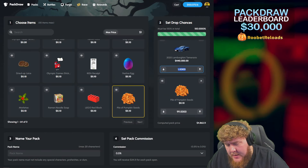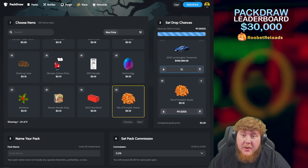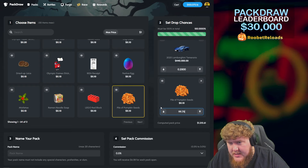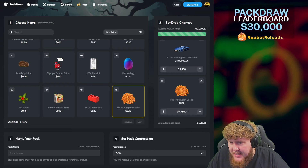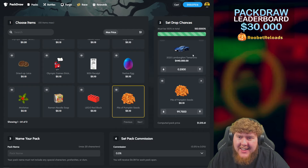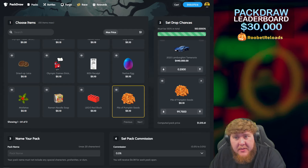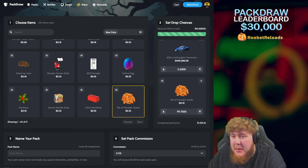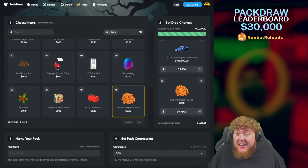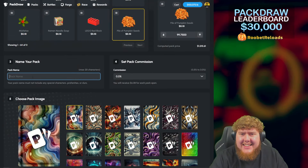Let's see what we can make the numbers come out to. We put the Huracán on 0.25% in the last video and it hit — not for us, but it did hit. So let's go for 0.25% on the Temerario and 99.75% on the other item. About 80 opens to try and get a 0.25% hit. The odds are not in our favor — that's like a 25% chance — but I'm down, I'm gonna go for it.